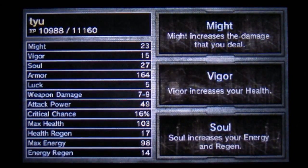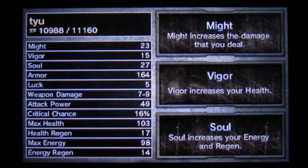Coming out of there we'll go into your stats, and you can see your Might, Vigour, Soul, and all your other essential stats including Energy and Health. So that's it for this video — I'm going to leave it there for this quick guide and I'll bring you the next character very shortly. This has been Tim at the Latest 3DS Games, thanks for watching.